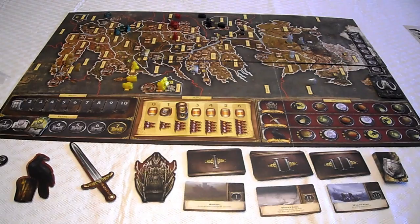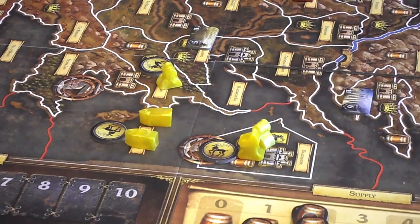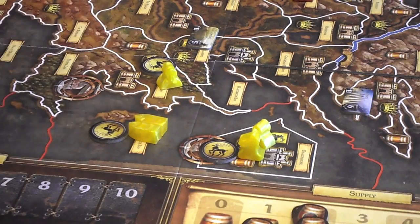Phase two is placing your order tokens. G is playing as Baratheon and demonstrates: from the pool of orders — two tokens for each type plus a special token for each type — you pick one token for each army on the board. Every army or individual figure must have an order token before the next phase can continue. G placed one here for these guys, one here for the boats as a group, and one here for this lone figure.